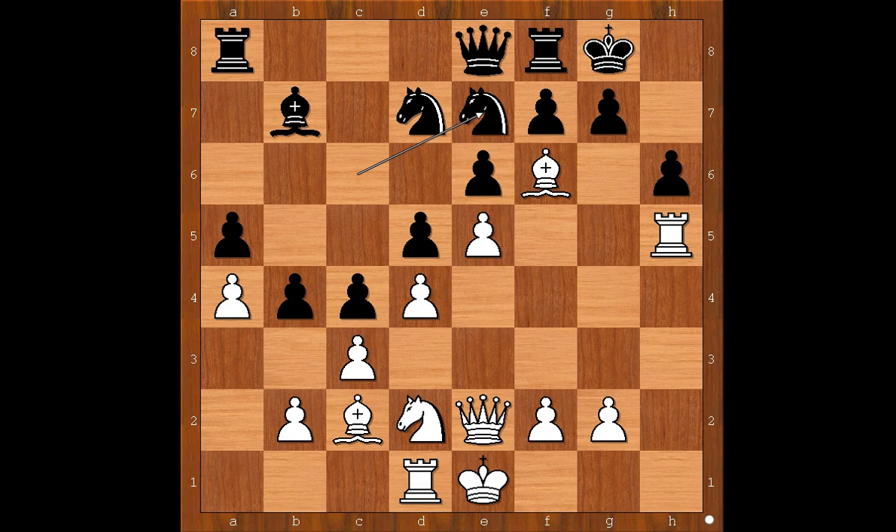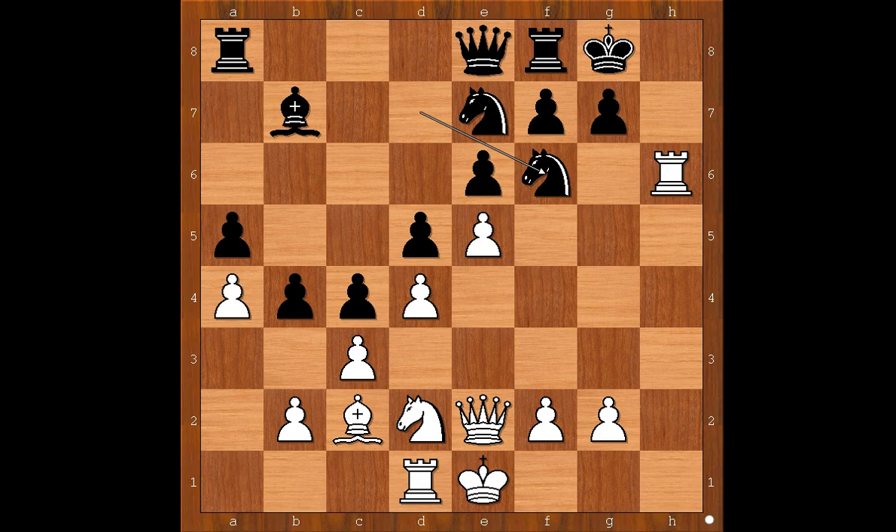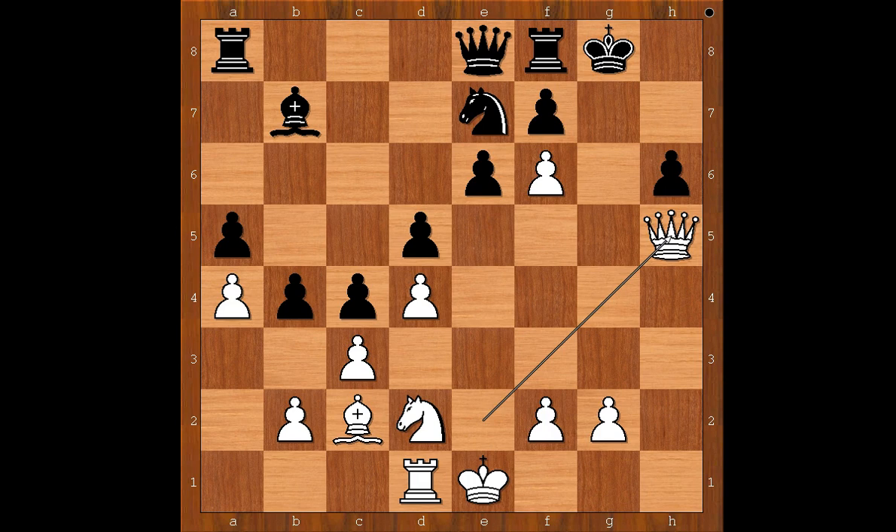What would you do in this position if you had white pieces? Gajewski played rook takes on h6. What a move! Knight takes bishop on f6. What if pawn takes rook? If pawn takes rook, queen to h5. In the game we have first knight takes on f6, pawn takes knight, pawn takes rook, queen to h5, knight to f5 — the same position. White to move.